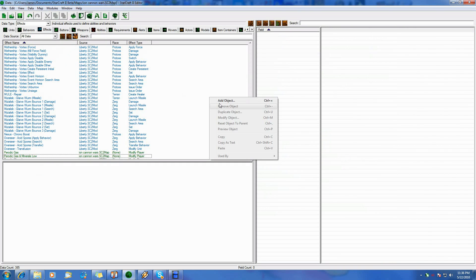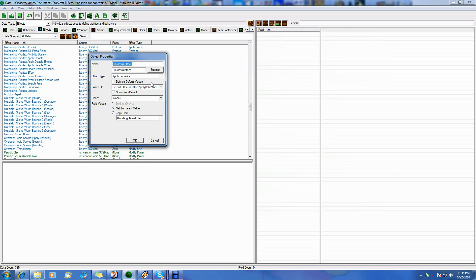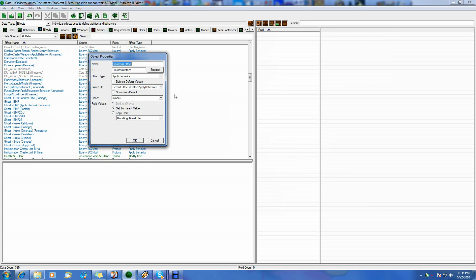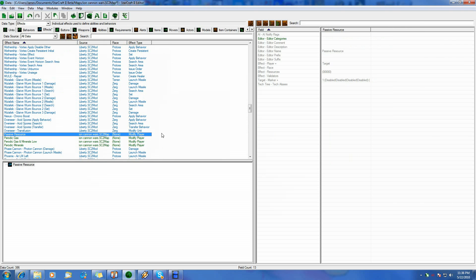So we've created that. Let's go to our effect. Quickly add our effect. We'll call it 'passive resource' — passive resource too. And suggest. We want this to be a 'Modify Player Resource,' and race doesn't matter, so just leave it at none. That's fine. So we have it set up.